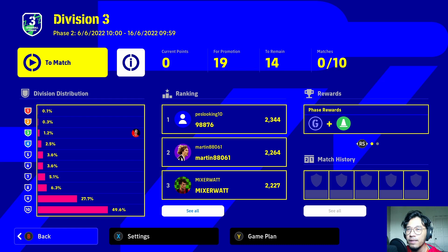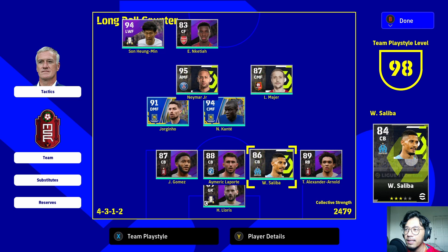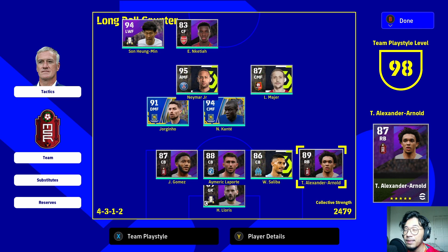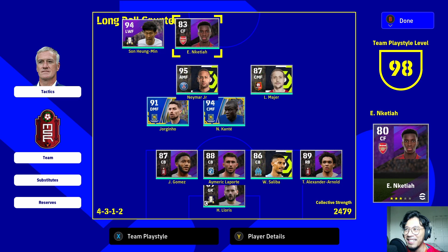Welcome back to the league series — trying to grind up to division one. I'm trying to use the 3-5-2 formation like in my 20k GP team, but it's a little bit vulnerable at the back in the wing area, so I pulled one of my wingers down as a full back. I'm pushing Son as a left winger, wanting him to be a bit closer to the penalty box, kind of playing like a CF.